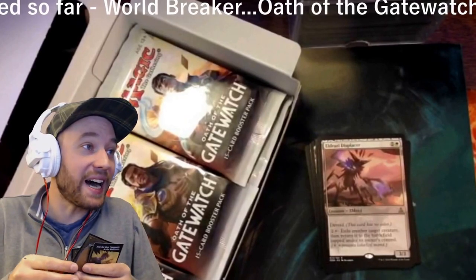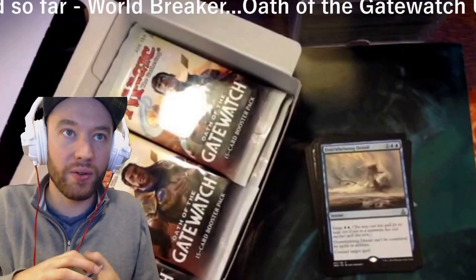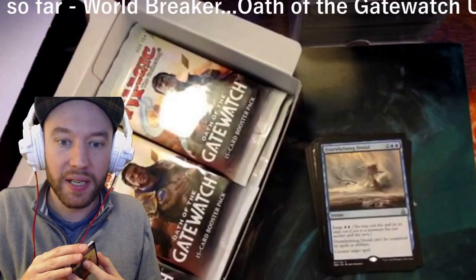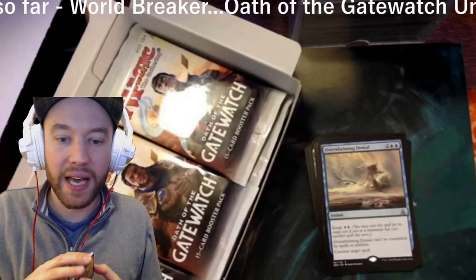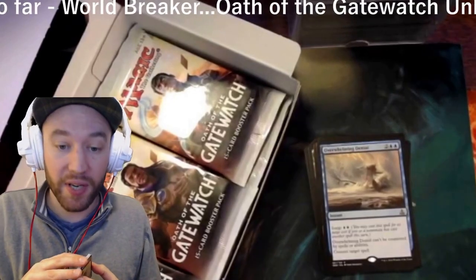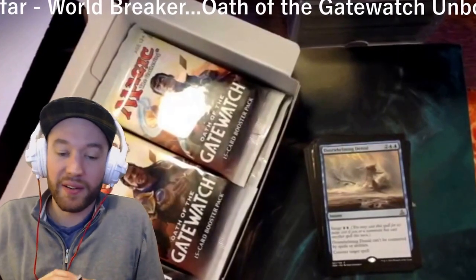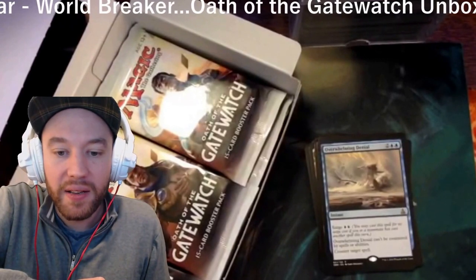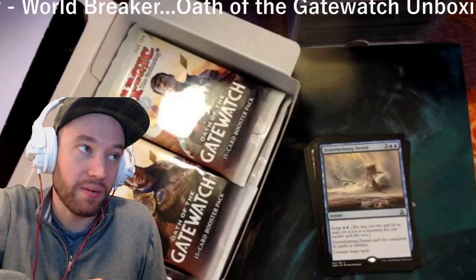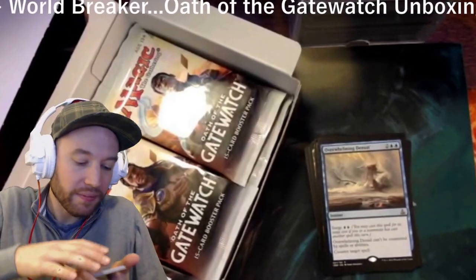Overwhelming Denial — the new counterspell with surge. It costs two blue and two colorless, and it says: Overwhelming Denial can't be countered by spells or abilities; counter target spell. So it's an uncounterable counterspell similar to Last Word. But if it's the second spell cast this turn by you or a teammate, you can pay just two blue. That's pretty cool.